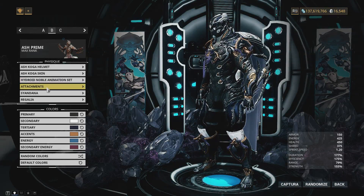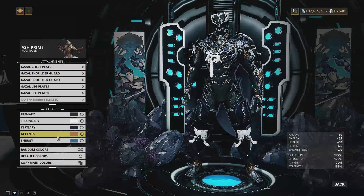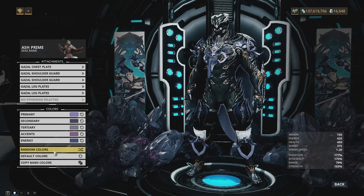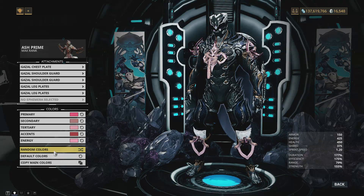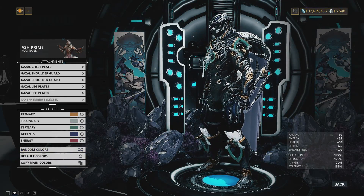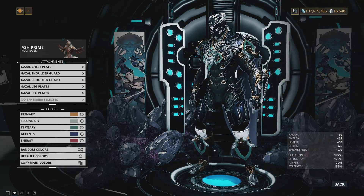This bundle also comes with all of the Gazelle armor. If we copy the main colors, it looks great and colors pretty well. I'll say I'm not a huge fan of the chest piece, but the legs go very nicely on the Koga skin, which surprised me because usually legs are kind of hard to find a spot for. The shoulders are by far my favorite piece — they go well on a lot of different Warframes.